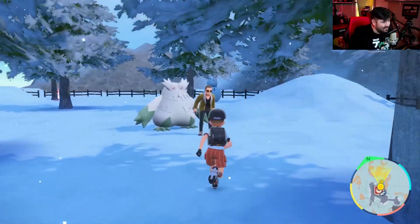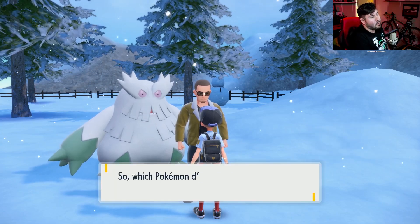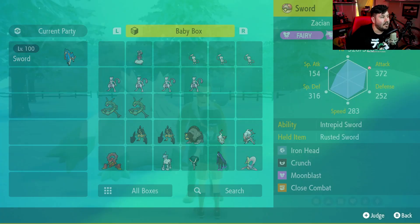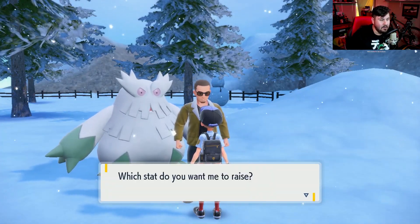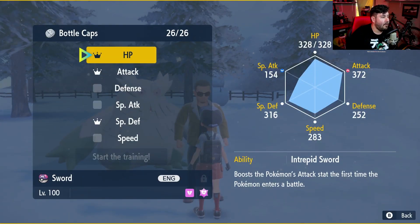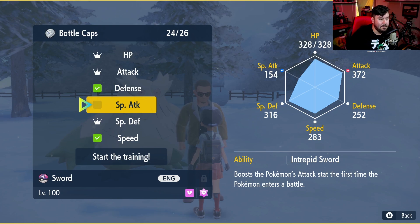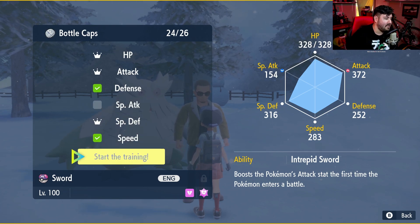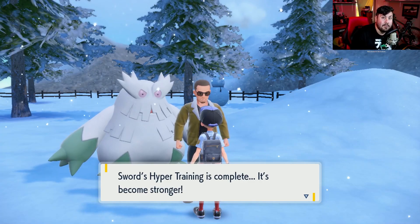Now that we're at our favorite place, let's go see our favorite shady friend in the glasses and do some hyper training. We're going to choose our Zacian and use our normal Bottle Caps — we really don't need Gold Bottle Caps for this one. We want to make sure that we IV train everything except Special Attack, because we are definitely not a special attacker. Start your training, and once this is done, Zacian is pretty well ready to go as far as stats go. Now all we need to do is focus on the moves.